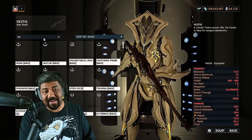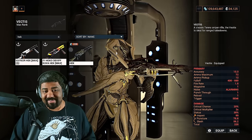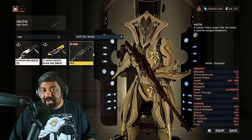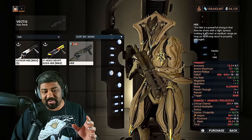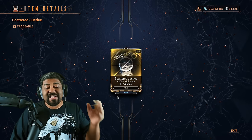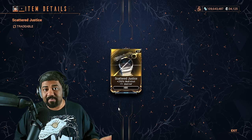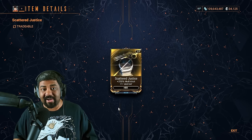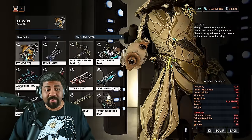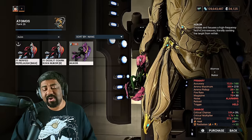At MR4, you get access to the Hek. This is when you can upgrade your primary to a very strong one — it gives access to a new weapon type, a shotgun. The Hek is pretty good, especially the first one, as there are two other variants. The first one gets access to Scattered Justice, a 200% multi-shot increase. You can get this from the Steel Meridian Syndicate, but I highly recommend just buying it from other players — it's affordable. At the same time, you can upgrade your secondary. The only one I'd recommend at MR4 is the regular Nukor. It's an okay weapon, but you can only get it if you're in a clan dojo.